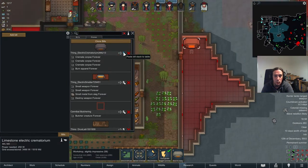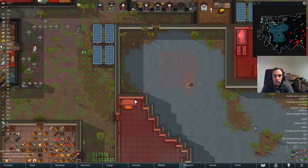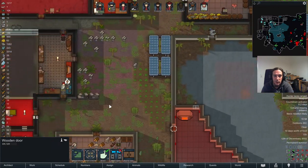I have a prefabricated bill for the crematorium — personal favorite. Just cremates everything stinky on the map, as you see there. Pretty good stuff. Let's start recycling things.